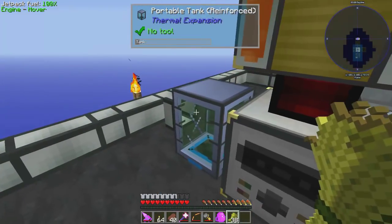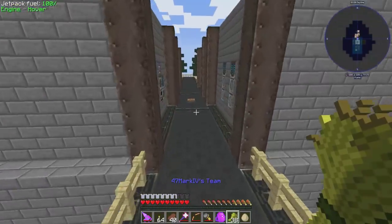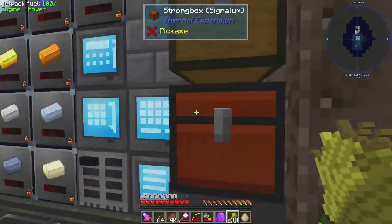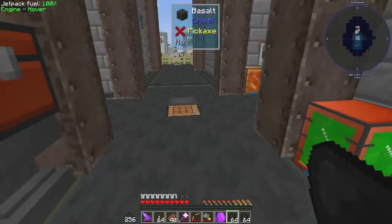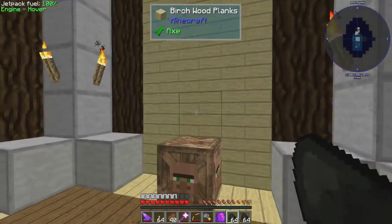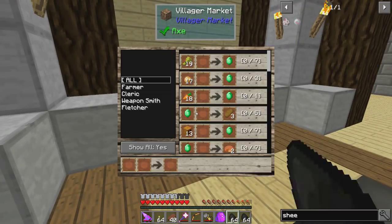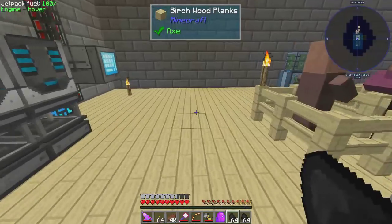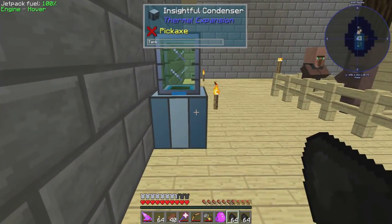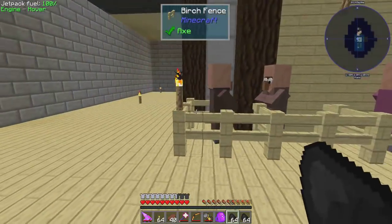That gave me seven buckets of XP, which is okay but not amazing. I found something that does it a lot better. Behind the wall I've got a bunch of villagers I've been trading with. I was debating about using the Villager Market, but if you use it the XP shows up on your bar - I want the XP to be collected by the Insightful Condenser and go into the tank.